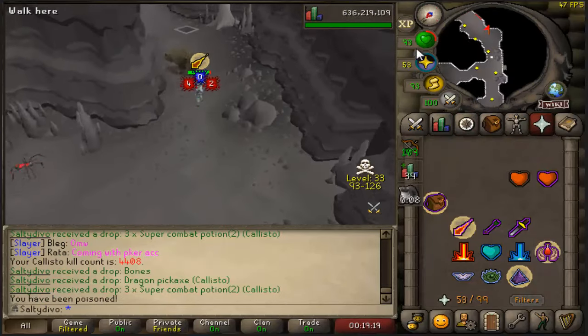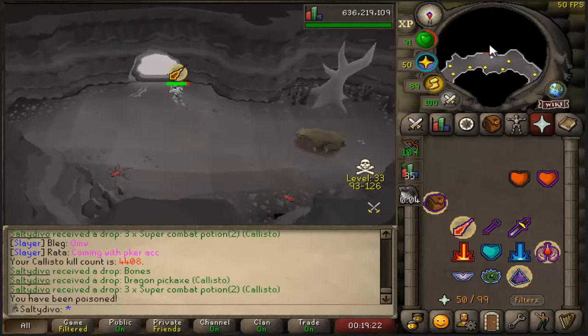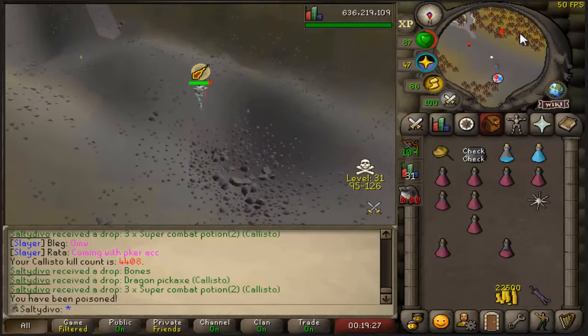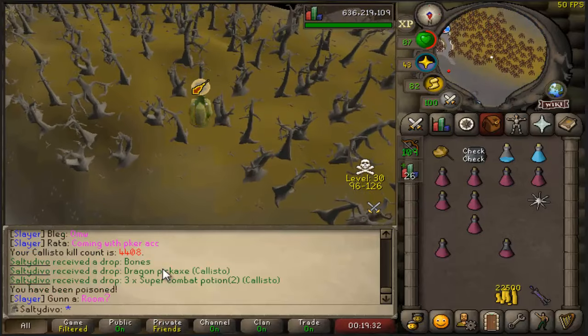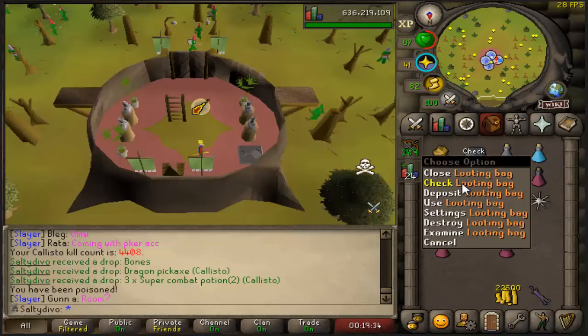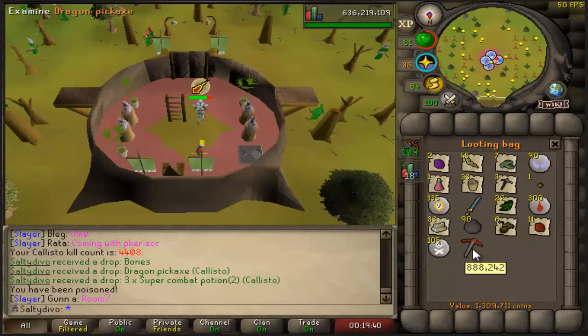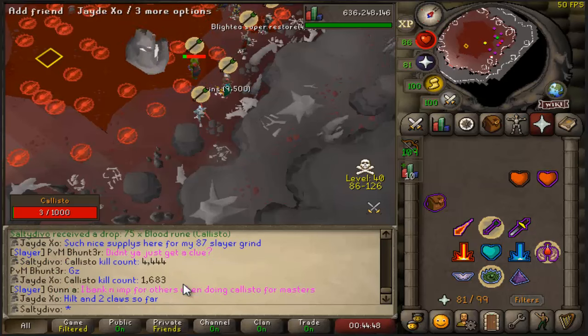We've got a PKer in the cave, and yeah, this is my second dragon pickaxe from Callisto, believe it or not. How much is it now? I think it's literally one mil — let's check. 888K. Okay, that's another funny Callisto number: 4444 KC.